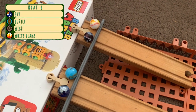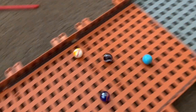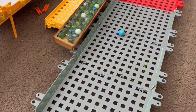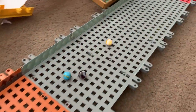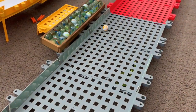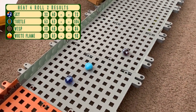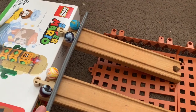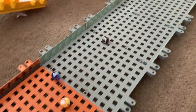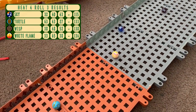Here we are, the fourth and final heat: Sky, Turtle, Wisp and White Flame. Down they come for their first roll — Turtle does quite well, everyone else not so much. Their second time down — White Flame looks to do the best, nearly getting to the red zone. Everyone else does make it to the grey, but does not do as well. Roll three of four — Wisp gets quite far out, no one else can replicate it.